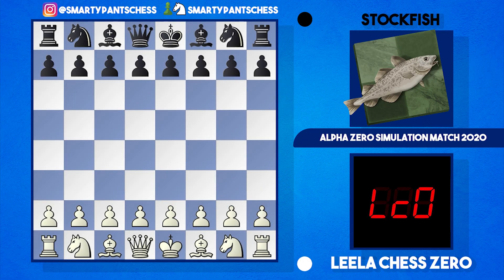Hey everyone, hope you're doing well. I've got another game for you today between Leela and Stockfish — another AlphaZero simulation match. Both sides have 10 minutes with a 5-second increment, and in this game it's a French Defense, so we'll see how Leela dismantles — or should I say destroys — the French from Stockfish.